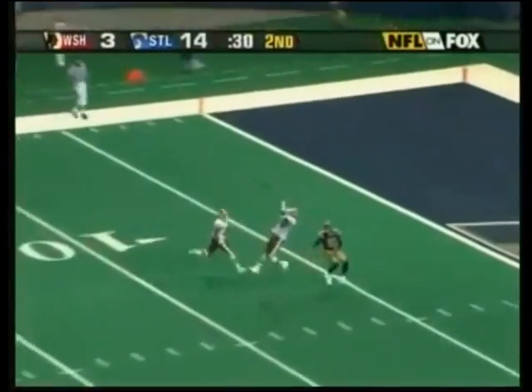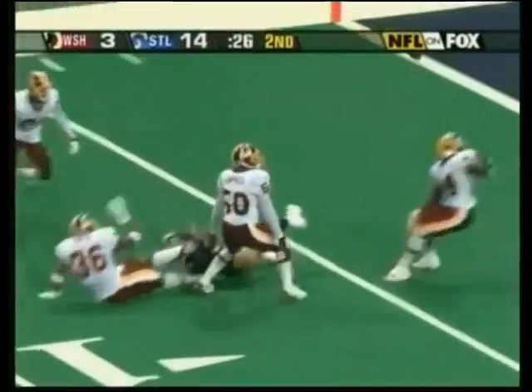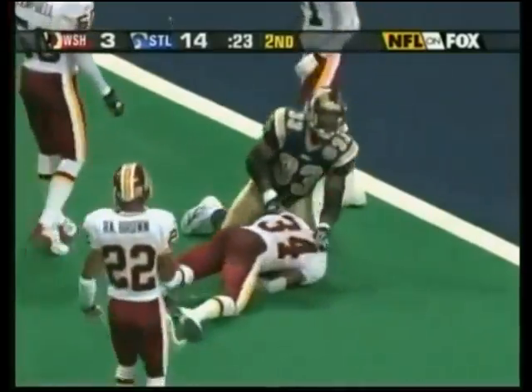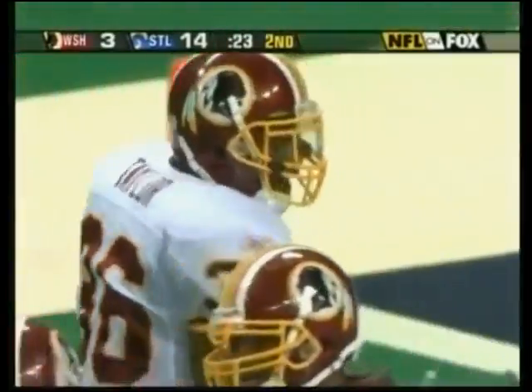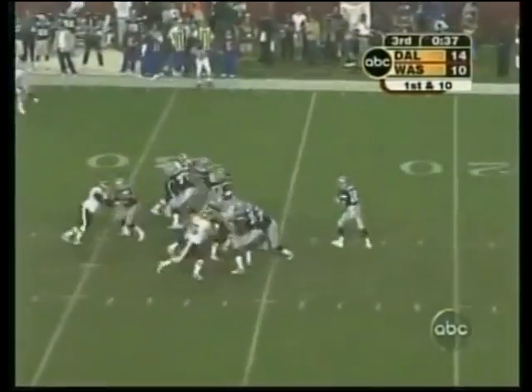Chandler has all kinds of time, looking deep, looking for Torrey. The ball is intercepted by Sean Taylor inside the five! He laterals it back — Sean Springs grabs it, falls on it at the two. Sean Taylor looking for somewhere to go with the football, makes the interception, and Andre got it at the end.